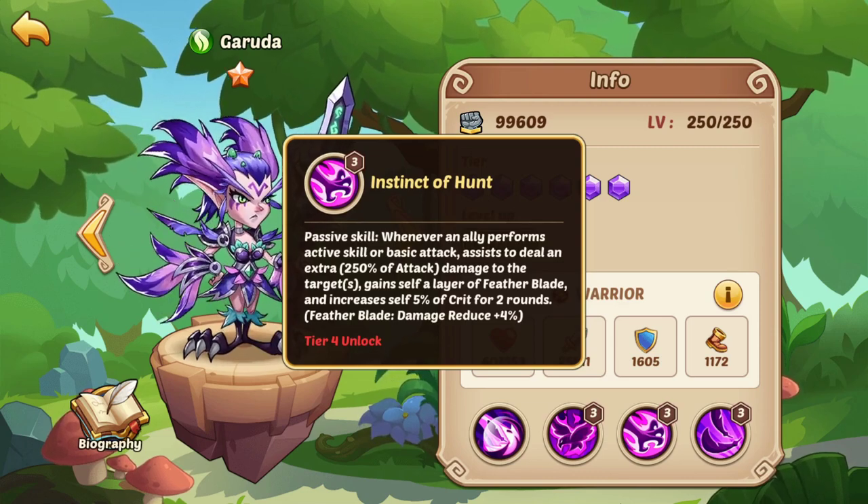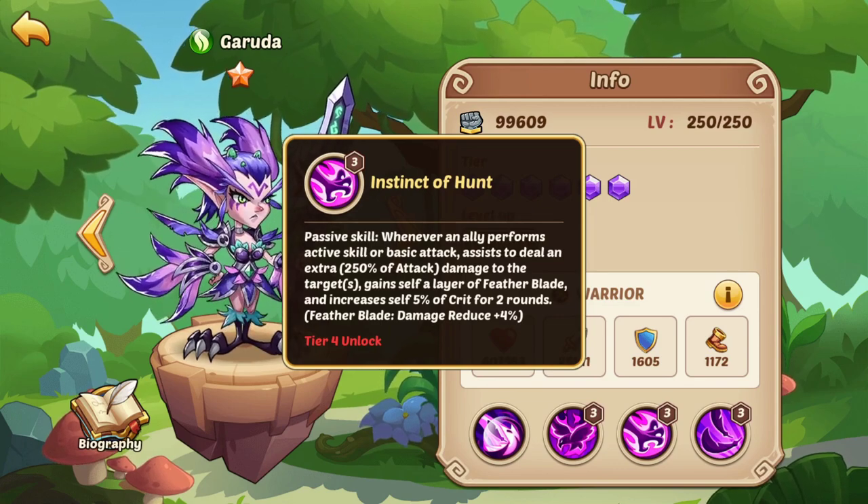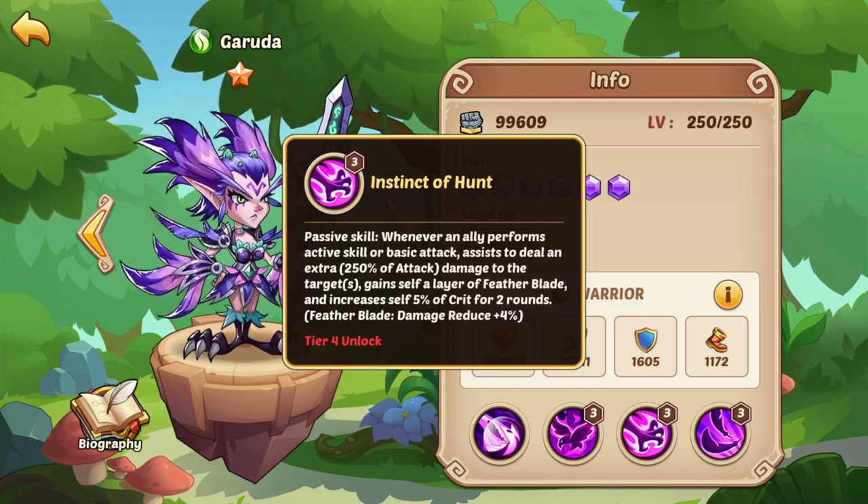Therefore, she indirectly synergizes with heroes whose active skills and basic attacks hit more opponents, because the more opponents they hit means the more opponents that Garuda's going to hit with her passive skill. In addition, her passive skill scales with attack, but because it's only a passive skill, it cannot benefit from crit and does not crit against opponents. Therefore, any boosts to crit you're giving Garuda will not improve this passive skill.